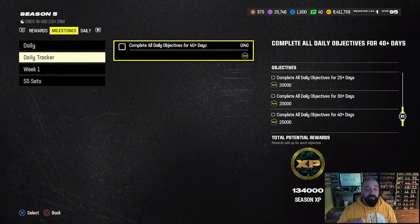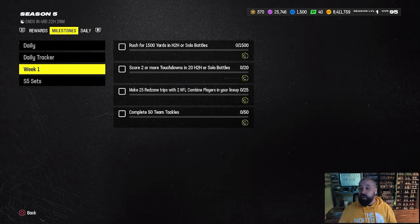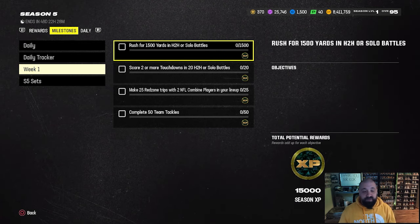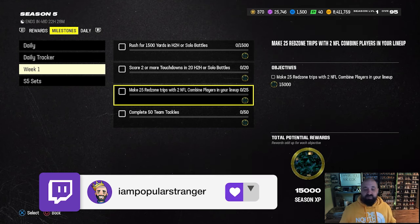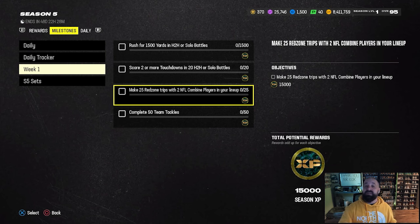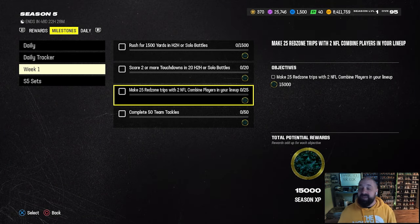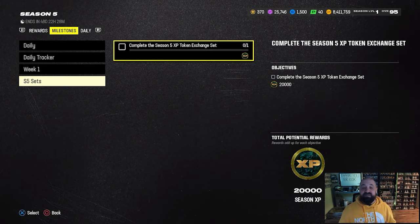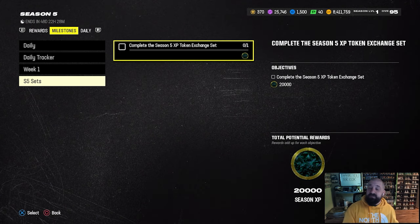When you look at the daily tracker, completing 2, 5, 10, 15, 20, 25, 30, and 40 dailies earns big chunks of XP — this is one of the main ways people level up the field pass fast. Make it a habit every day. Every Wednesday at around 1:30 PM Eastern we get new weekly objectives. The first week objectives are here; three of the four can be completed today. Making 25 red zone trips with NFL Combine players cannot be completed until tomorrow.